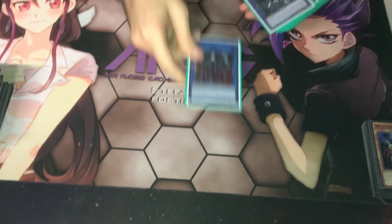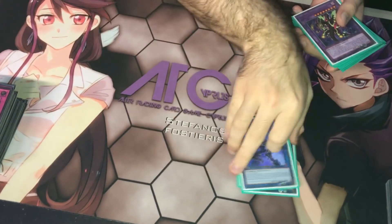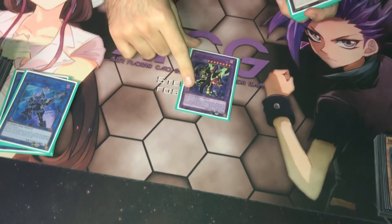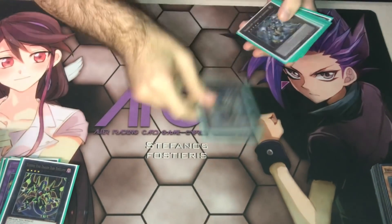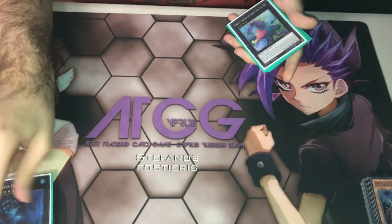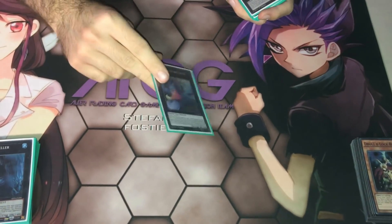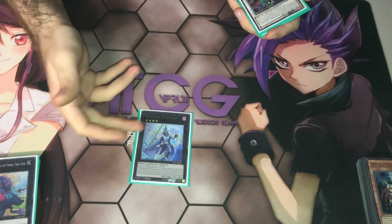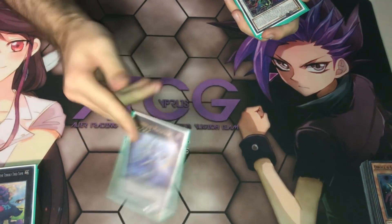For the extra deck, for the Links: Borrelload, Firewall, Proxy Dragon, and Decode Talker. Play Starving Venom for the fusion — I feel like it's a very powerful monster, you can summon it pretty easily and copy some good effects. For the Xyz: Dark Rebellion, the Utopia package, Dweller — mainly for True Draco and Spirals — Baguska, if you can make her first turn most likely with Harmonizing then you just lock out an entire turn. And 1 Star Seraph Sovereignty — I feel like 2 is not needed, just search it once and if you can give it all for 1 turn to combo with your Pendulum Graph then you can just get rid of 2 cards.